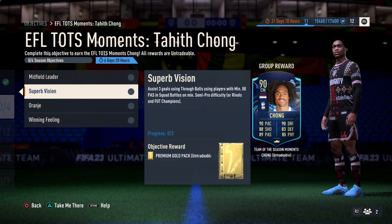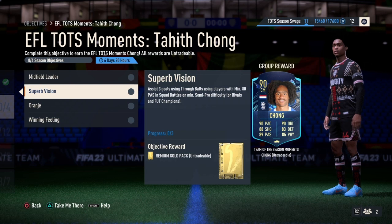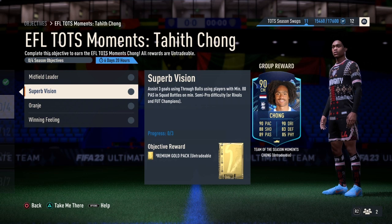Onto the second one, we have Superb Vision. It says assist 3 goals using through balls using players with minimum 80 PAS in Squad Battles on minimum semi-pro difficulty. This is simple — all you have to do is just simply assist 3 goals with through balls. For example, if you give a pass to a player and the player scores a goal, that counts. But it has to be a player that has minimum 80 PAS.